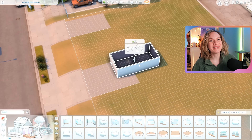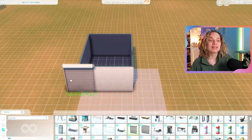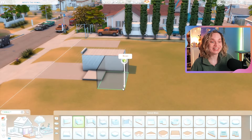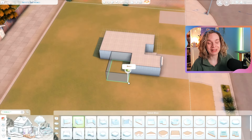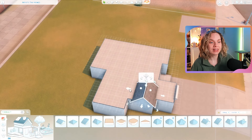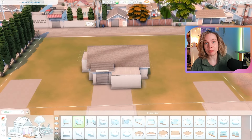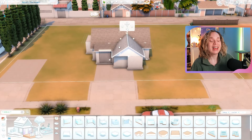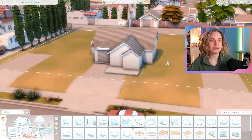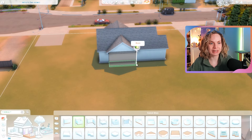Welcome everyone, my name is Marie. This is a very long speed build — the footage for the build itself is just over 52 minutes long. That's because I built three homes on one lot in Del Sol Valley, which is the world that came with the Get Famous expansion pack.